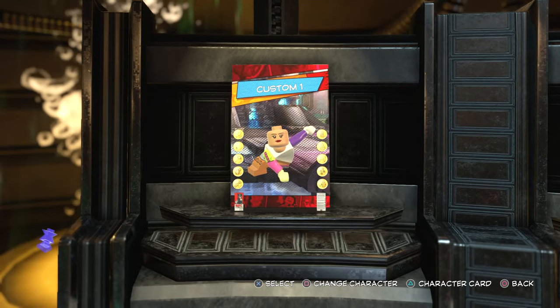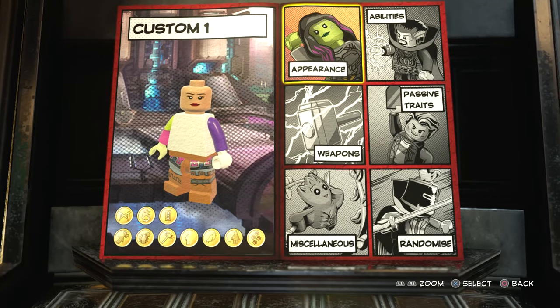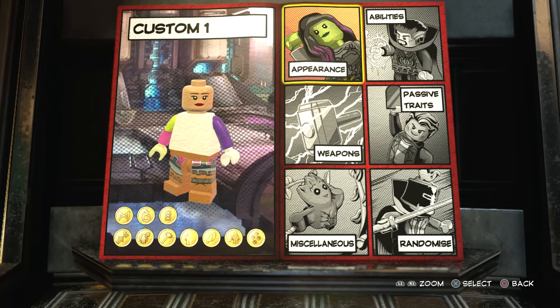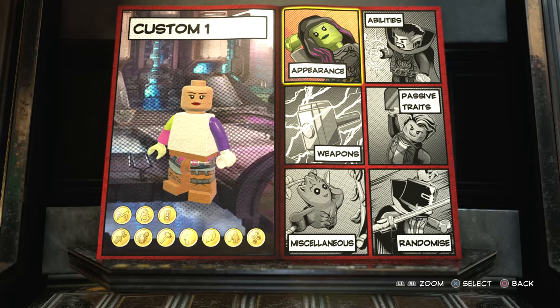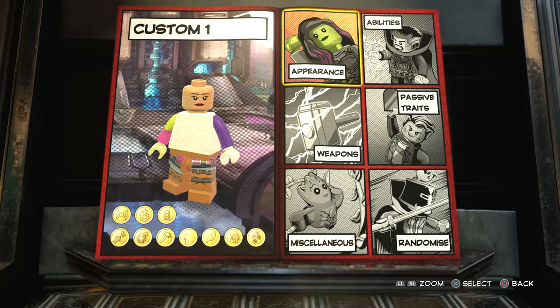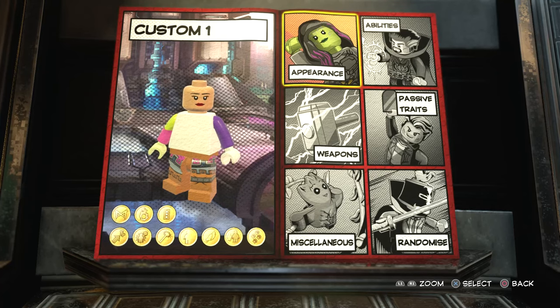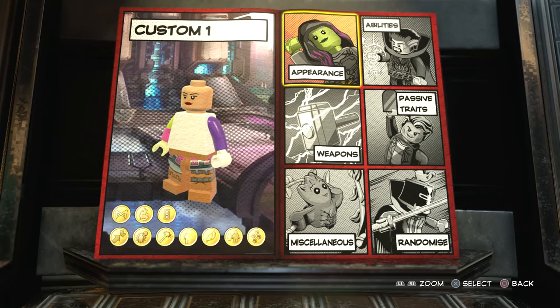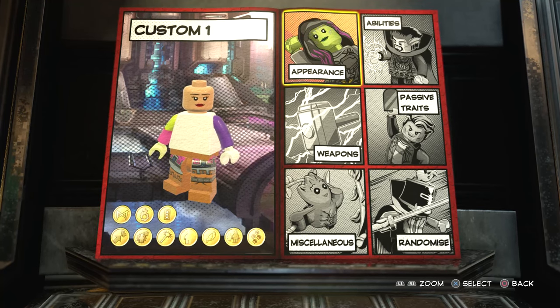In this one we're making Deadpool. Deadpool was a heavily requested character — you guys really, really wanted Deadpool. I saw all the comments and all the requests. I thought people want Deadpool, I'll try and make him, but I just didn't think it would come out very good. But last night I was just messing around with the character creator and I came up with a pretty decent looking Deadpool.